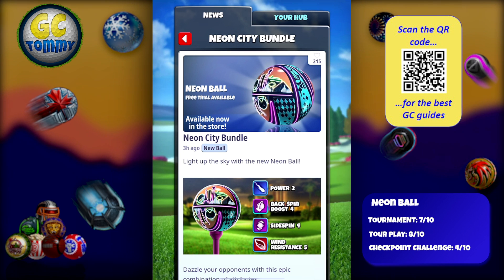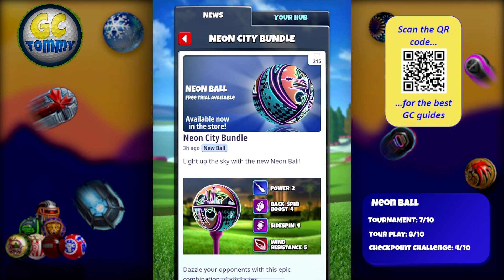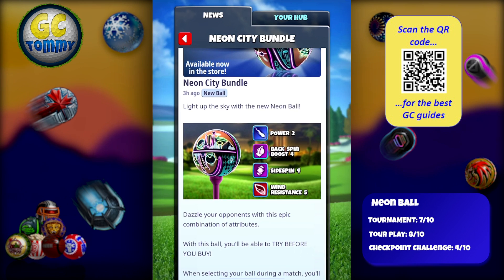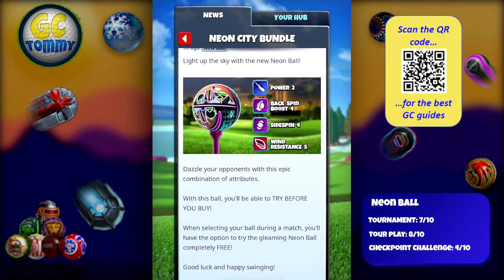Neon City Bundle — light up the sky with a new Neon Ball. Stats: Power 2, Backspin Boost 4, Side Spin 4, and Wind Resistance 5. Dazzle your opponents with this epic combination of attributes.